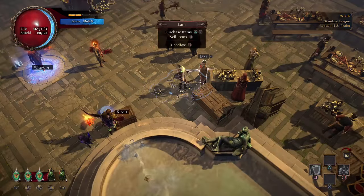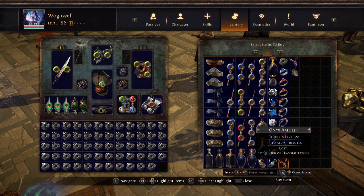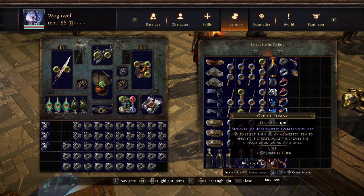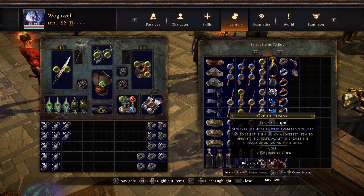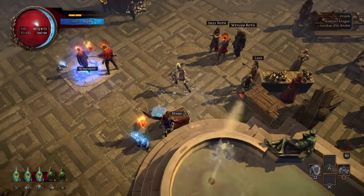It's very laggy. It does this in certain shops with this character for some reason, I'm not sure why. Nice — they're all ten chaos each. I don't want to spend any of my own ones and skew the results here.